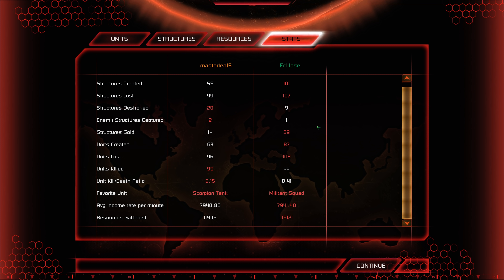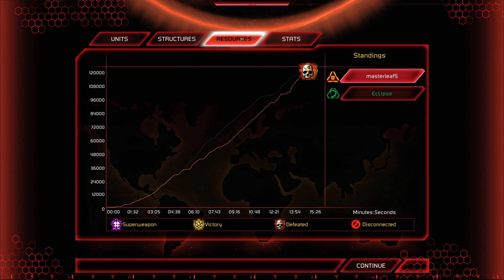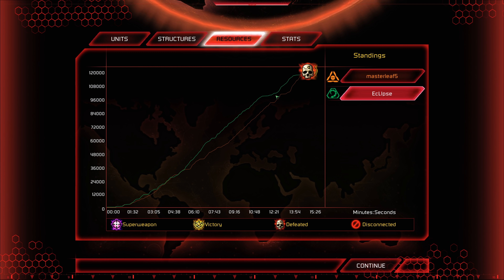Rage Gen fires off — it doesn't really affect the Fanatics since they'd already received an attack order. It's going to be a ton of damage onto Master Leaf's Redeemer. A Scorpion tank is blocking them off a little bit, and the Rage Gen firing stops Master Leaf from retreating. He blocks off Eclipse's Redeemer with a Secret Shrine, and Eclipse marches right past it — going for blood, going for the kill. The EMP locks down everything. Master Leaf deletes his own buildings from the build queue, and he barely does it — but Master Leaf kills the Redeemer of Eclipse, and he's immediately going to lose his own Redeemer as the Obelisk comes in.